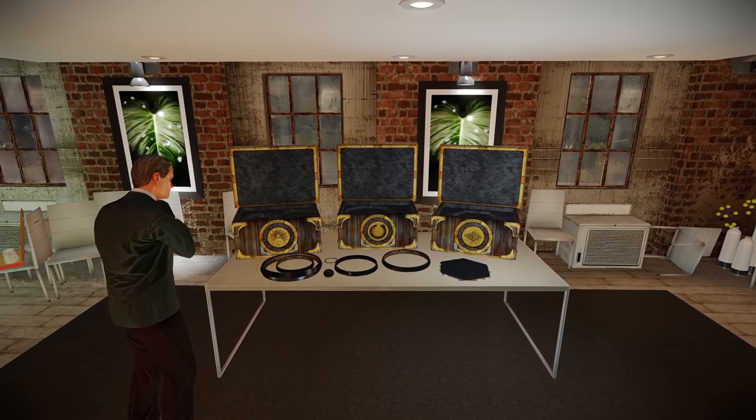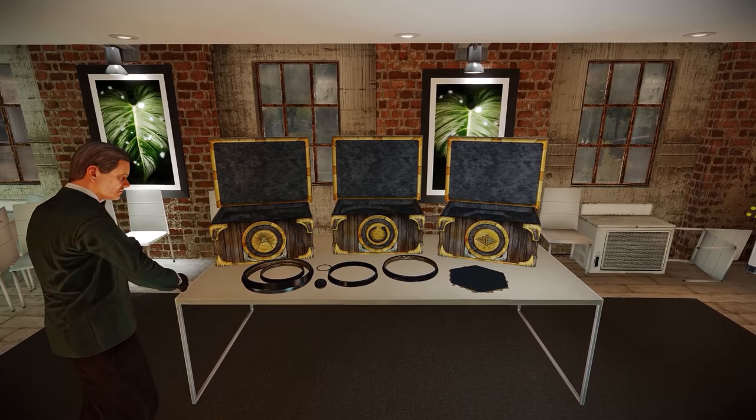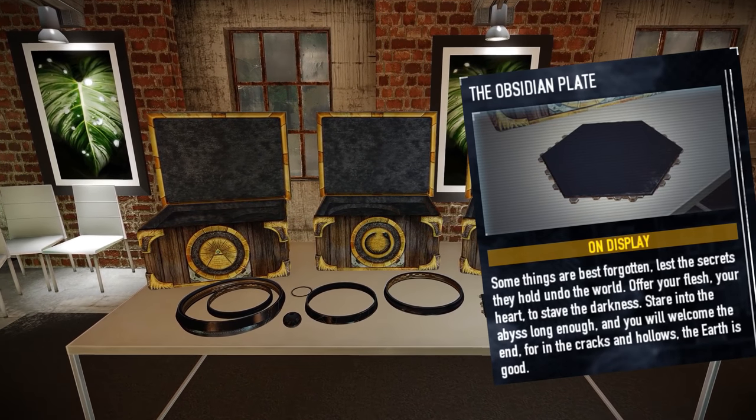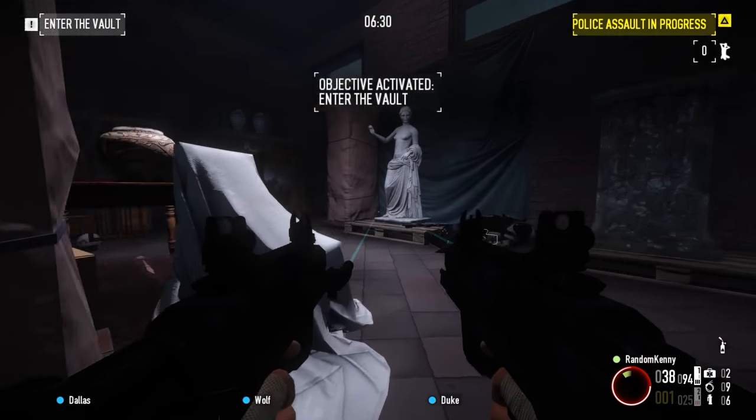According to the in-game trophy for completing the Shacklethorn Heist, it is called the Obsidian Plate, and its description reads: 'Some things are best forgotten, lest the secrets they hold undo the world. Offer your flesh, your heart, to starve the darkness. Stare into the abyss long enough, and you will welcome the end, for in the cracks and hollows, the earth is good.' What that means is still up for interpretation.